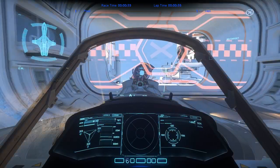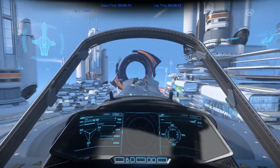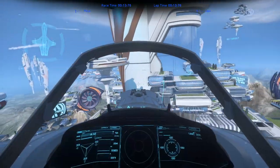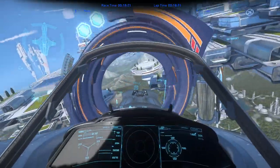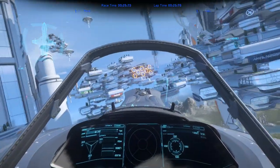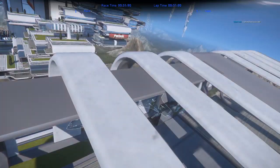Welcome back to Star Citizen in Alpha 3.6. Here I'm trying the racing mode in Arena Commander. There's the Persistent Universe from the previous video, and then there's Arena Commander which tests specific mechanics like combat and racing. Racing is interesting because there's a lot of inertia to the vessel — it takes a while for counter-thrusting to slow down, and if you don't manage that properly, you die.